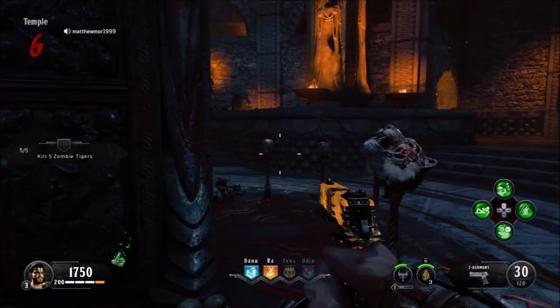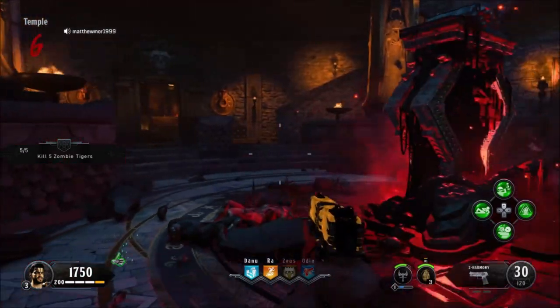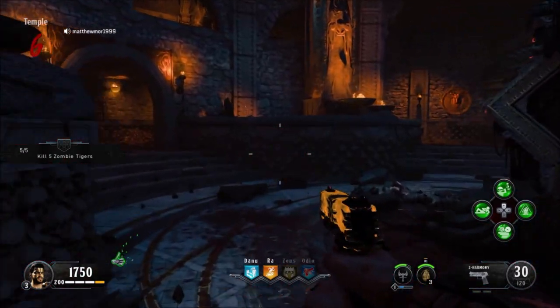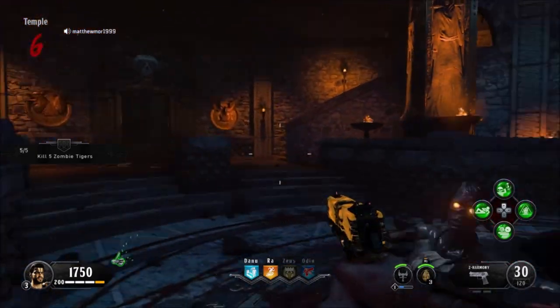You've got to wait. There we go — Pack-a-Punch by round 6. Pretty simple. Obviously I'm on easy mode but it could be done.